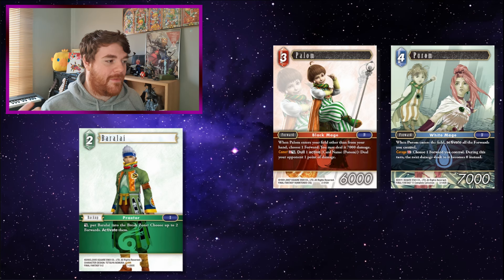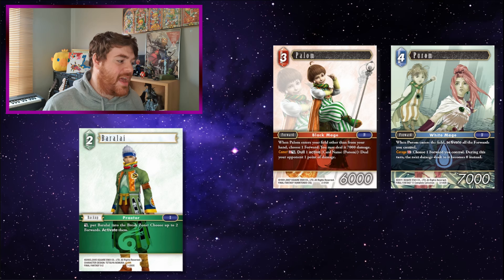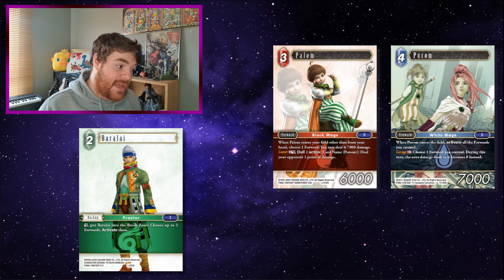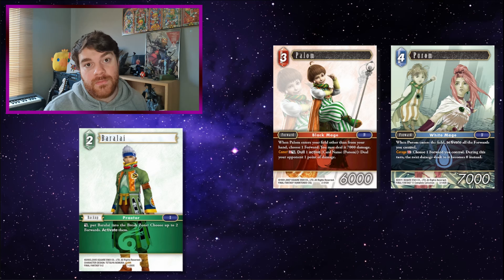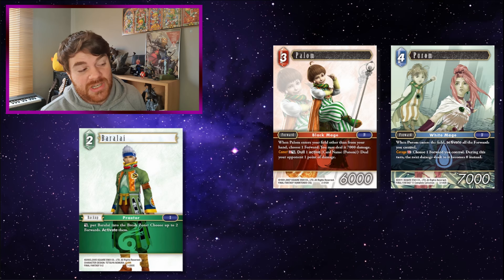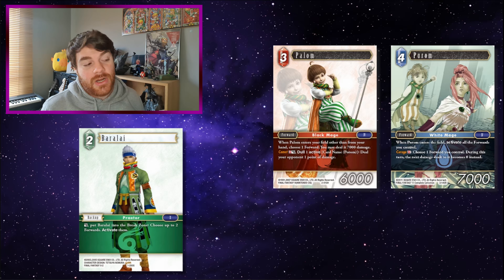Going away from Rem now and focusing on Palum and Porum. This will require you to be in three elements, but for the Wind engine I don't think that's too hard. Using Palum's S ability — pay S, dull one active Card Name Porum, deal your opponent one point of damage — use Palum and Porum, deal a point of damage, use Baralai to reactivate them, and if you have another Palum S, do it again — deal your opponent two points of damage out of nowhere, not too bad. I also like using this Porum with Palum because when it enters the field you get to activate all the forwards you control, which is quite a strong ability. Maybe you attacked with Palum, managed to get a damage through, then play Porum to reactivate him, use Baralai to use the S ability — there are lots of good ways to combo these two cards together.